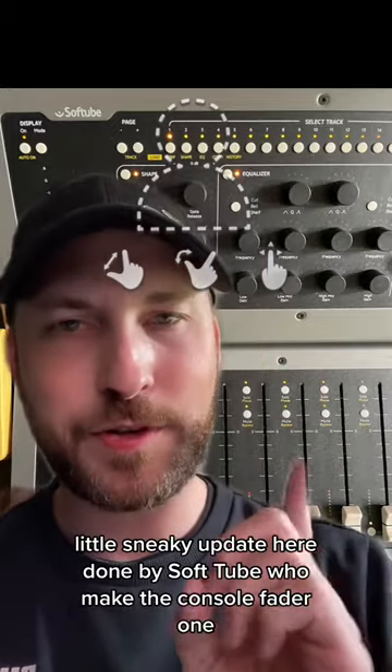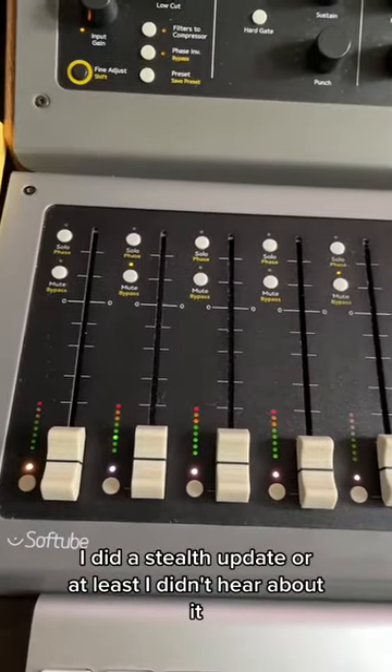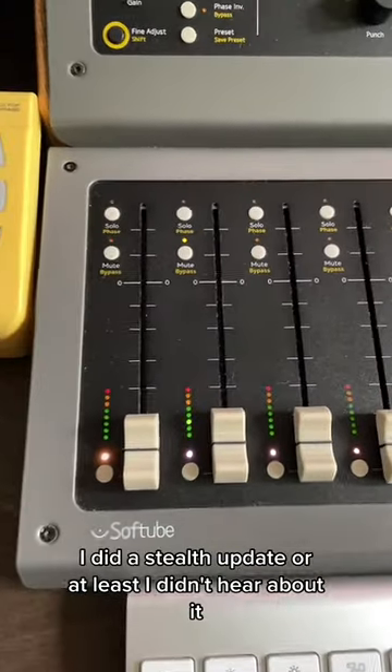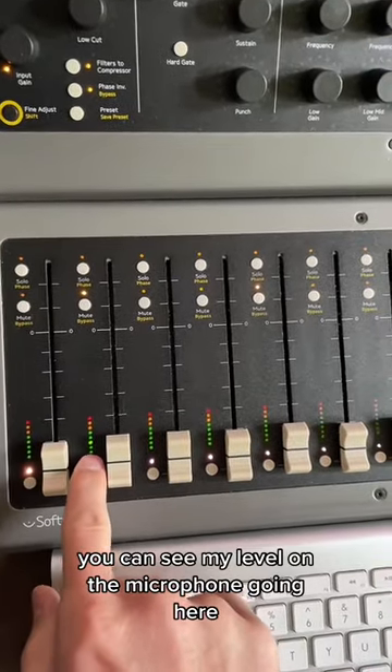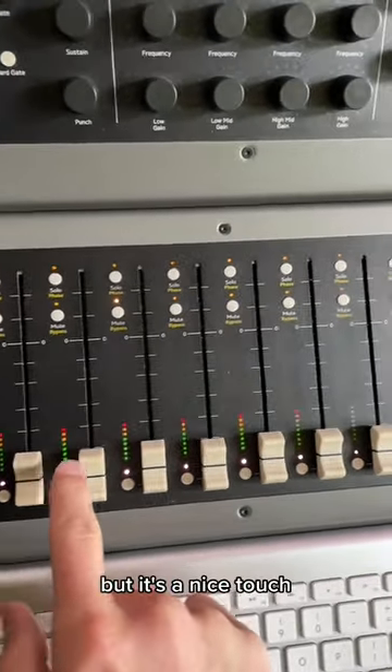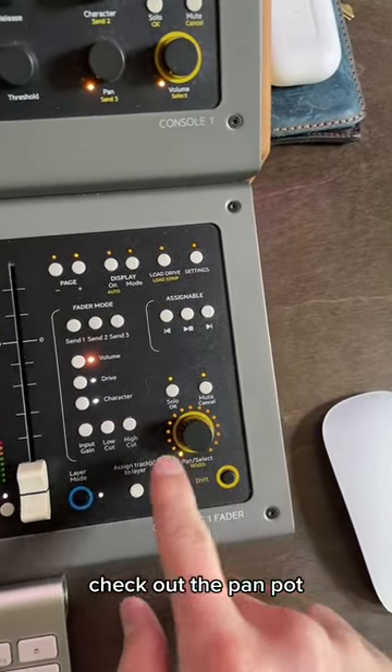A little sneaky update here done by Softube, who make the Console 1 Fader — which you can see here. They did a stealth update, or at least I didn't hear about it, but the Console 1 Fader now lights up. All the LEDs light up — you can see my level on the microphone going here. It's a nice touch, I really like it. Makes it very easy to see at night. Check out the pan pot — it's fully lit up with LEDs, and you can see the actual value that it's on.